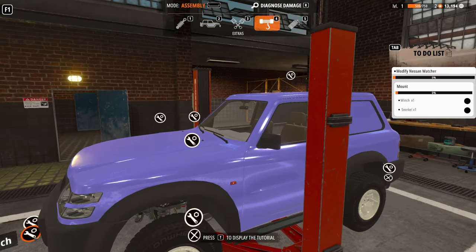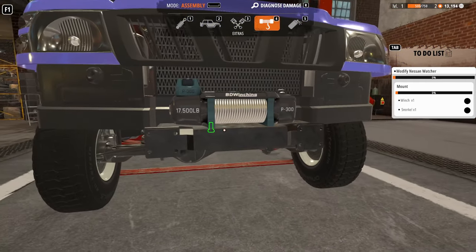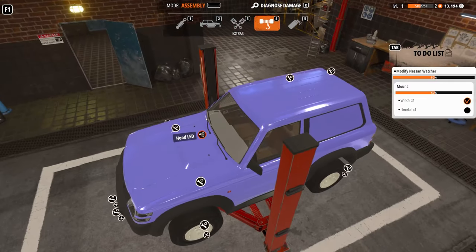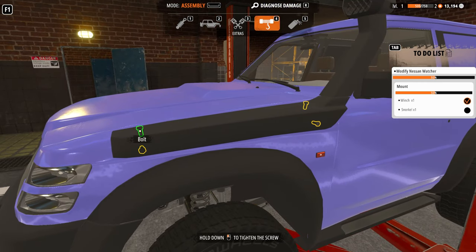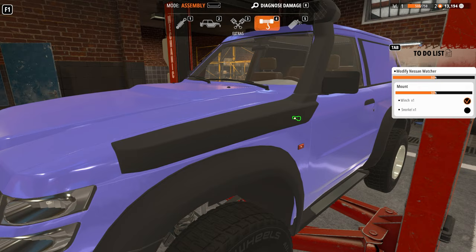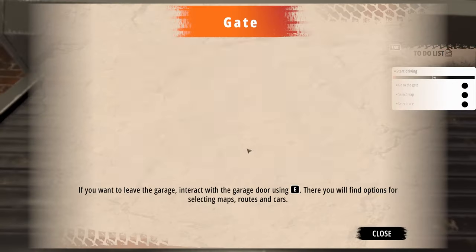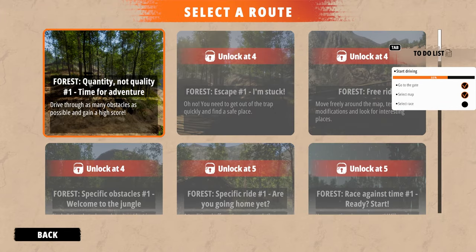The winch has got to be in the front, right? Now this is where we're getting into the cool stuff — a 17,000-pound winch, winch bumper. I'll set it by the snorkel — the snorkel's probably right here, raising the air intake so it doesn't bog down and die. All right, go to the gate, select the map and select the race — just walk to the gate. Take me to the forest.